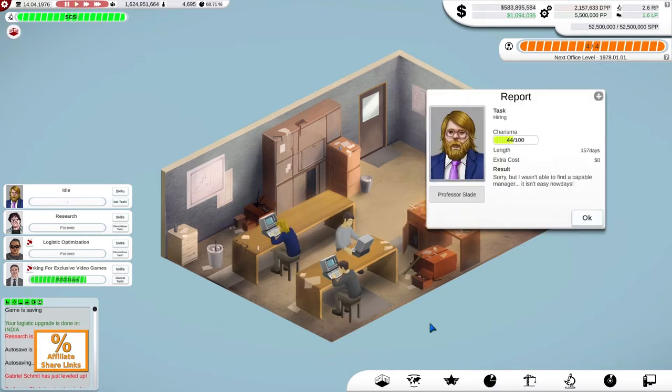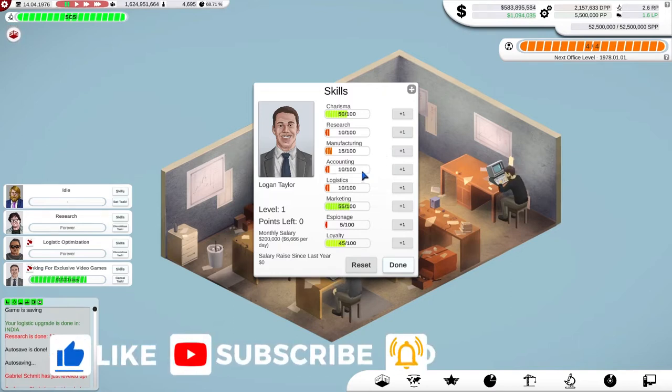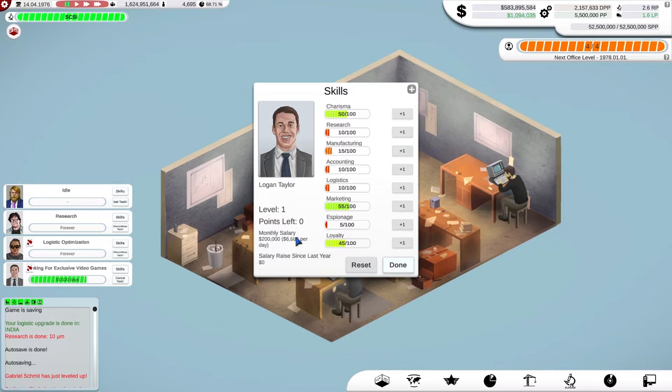These other three guys are my managers. I'd just gone off in search for another manager. I'm not terribly impressed with the latest manager I employed, as you may recall from the previous episode. His skills are OK at marketing, charisma's good, but I'd like him to have a more useful skill like manufacturing or accounting. We've got research and logistics covered with our other two managers, Gabriel and Carlos.